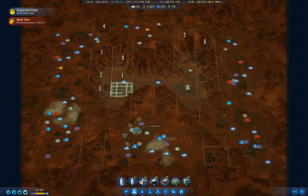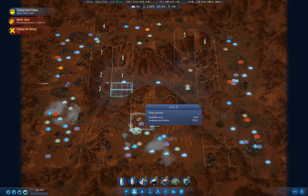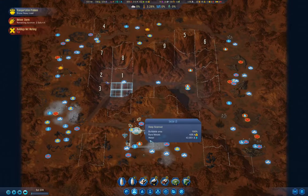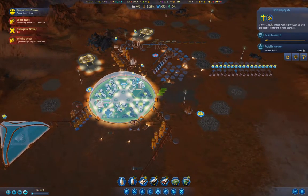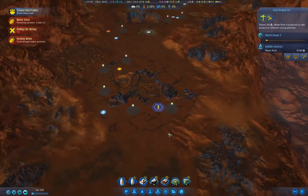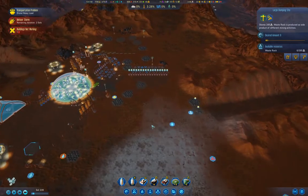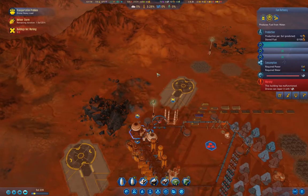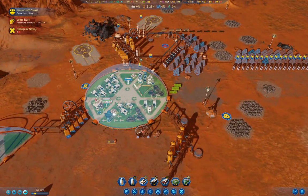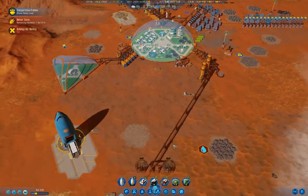Meteor storm is underway - it's over there, that's fine. Maybe we'll be lucky and it will pop up with some anomalies. We've got a surplus of water, so I'm going to turn the other fuel refinery online. That'll build up our fuel tally a lot more quickly.